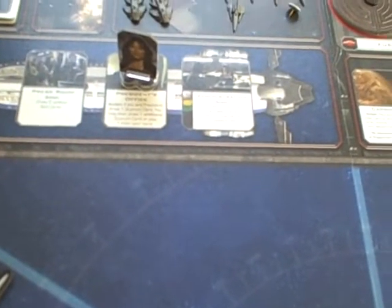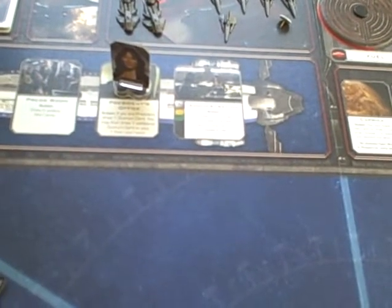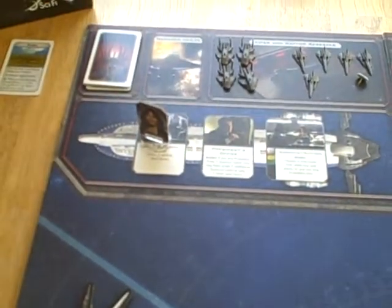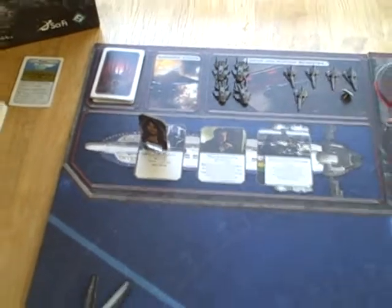Laura Roslin is currently in the President's Office, which lets her draw a quorum card. Let's say she wanted to go to the press room — she can just move to the press room. If she wanted to go to Galactica, she could discard a skill card and then go anywhere on Galactica. That was the movement step.